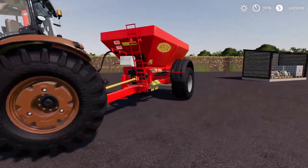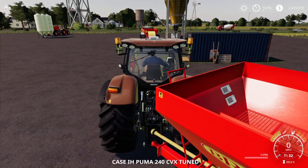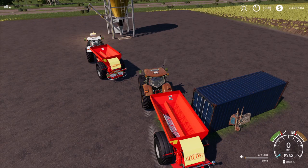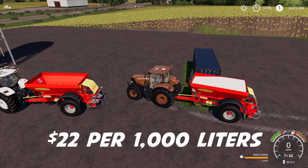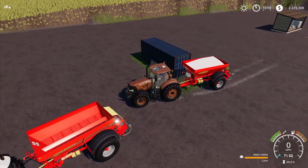We've got the spreader here with a 9,000-liter capacity. We'll pull up next to the replenishment container, fill it up, and see how much it costs for 9,000 liters. As you can see, that's only $202 for 9,000 liters of lime — that equals $22.44 per thousand liters. That's about 10 times cheaper than base game.